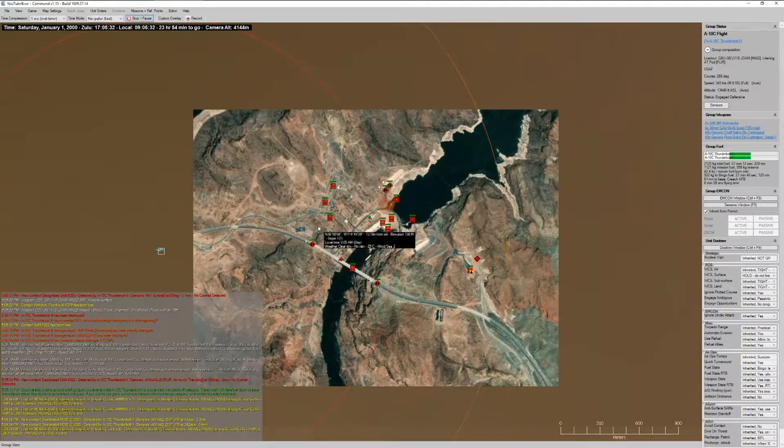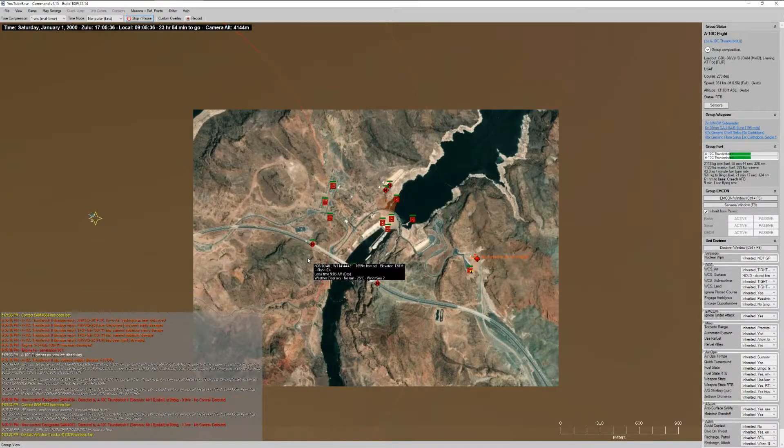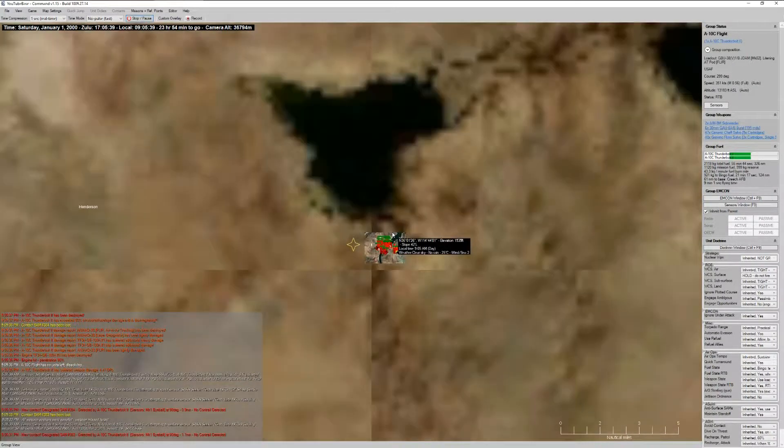So we're going to go ahead and see what we've got left. We have plenty of 30 millimeter rounds. Whoa — something just shot something at us. What was that? Oh no. SA-8 survived. Very interesting. We'll have to see what happens in DCS.